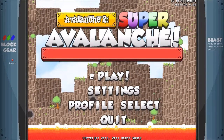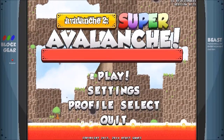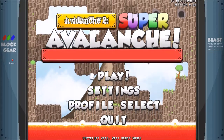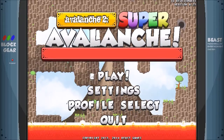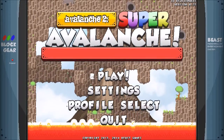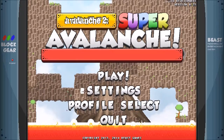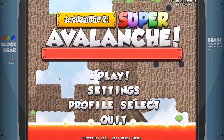Ladies and gentlemen, I'm VoidFox and this is Avalanche 2: Super Avalanche, where you play as a marshmallow trying to escape the ever-rising lava beneath you. It's an endless vertical arcade platformer for one to two players and is developed by Beast Games. This game looks incredibly fun. I mean, in any game where you're a marshmallow, you've got to play it.